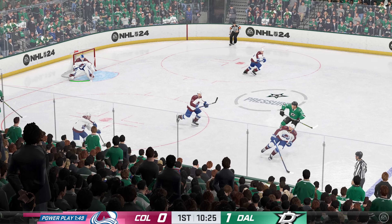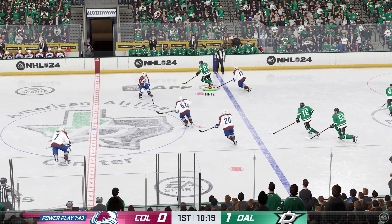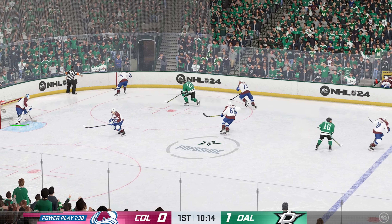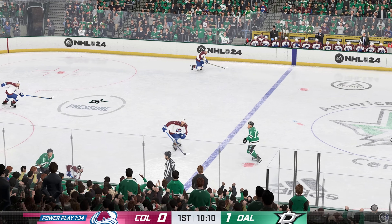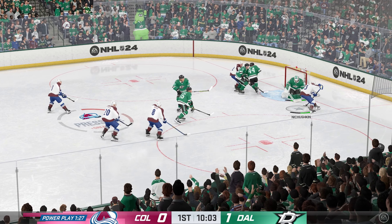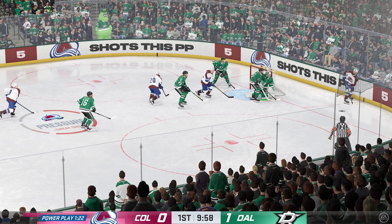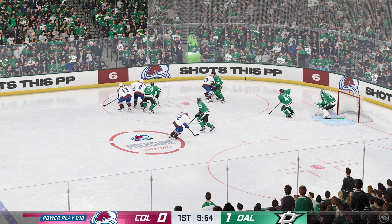Trying to get something going here with this man advantage as they start from their own end. The Stars will kill off a few extra seconds now. The Avs get a hold of the puck along the boards. Colorado's got it in their own zone. A quick pass to Teens — stopped by the goaltender. Oh, and another save! He shows incredible quickness right there, making one and then a second save.